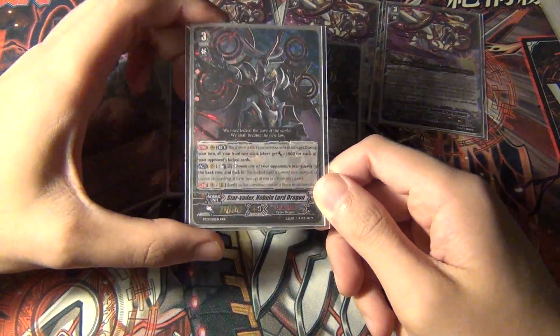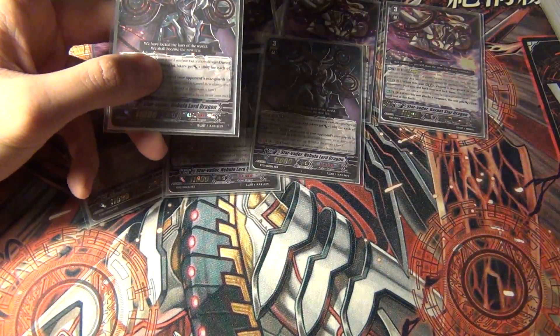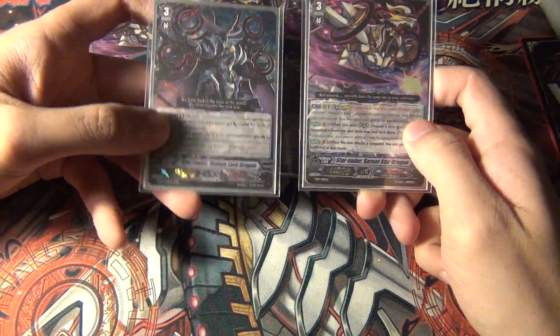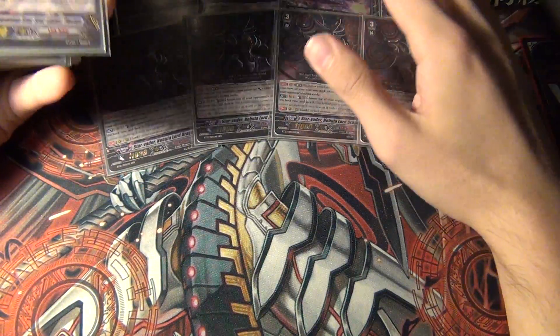This is the aggressive Link Joker edition, whereas Chaos Breaker is a defensive style. I think mixing those two together is just not the right option. So this is the Grade 3 lineup for Starvator Legion, at least before Blazing Perdition comes out.